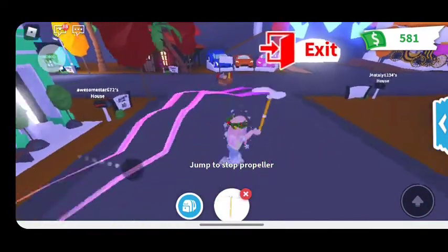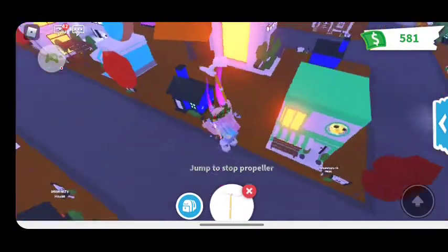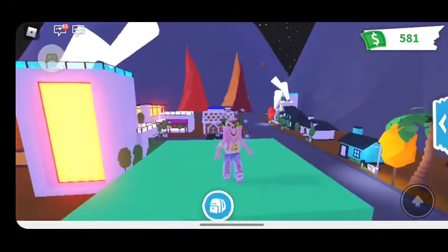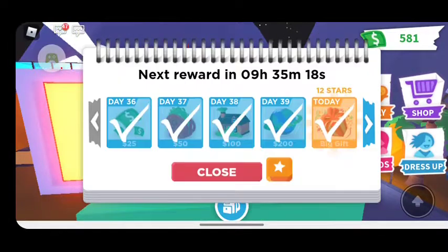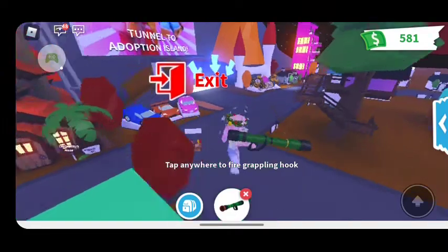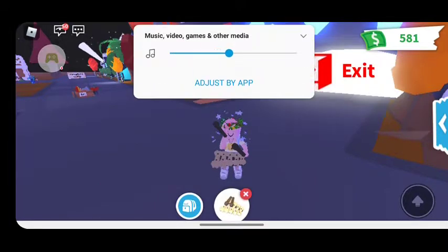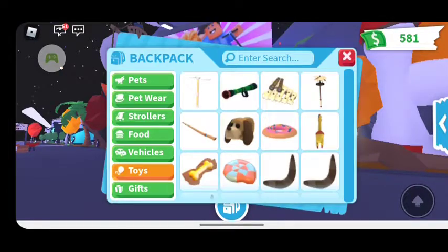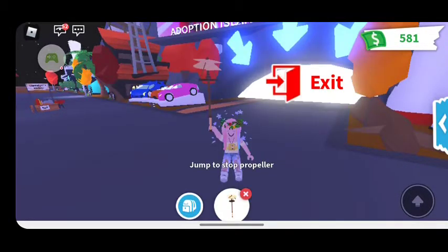Here are all my toys — look at how sick this thing is with the wings! When you're flying it, it makes a really cool looking path. You can actually get this in the star code which is 300 stars. I have the grappling hook which I like to use. I also have something — I think I got it from the fossil egg — and I also have another propeller.